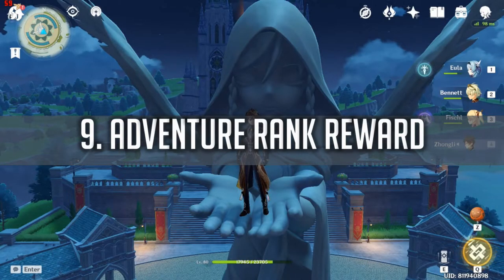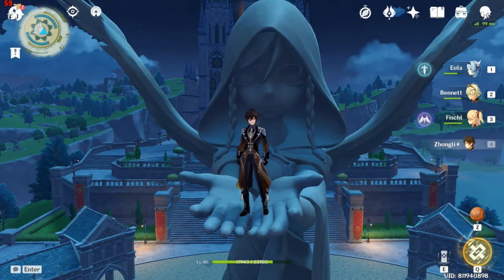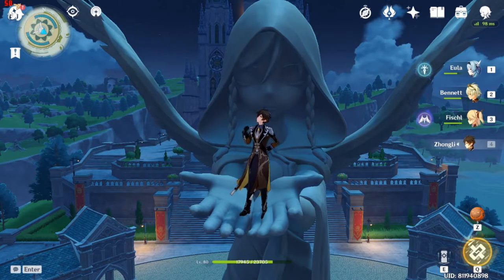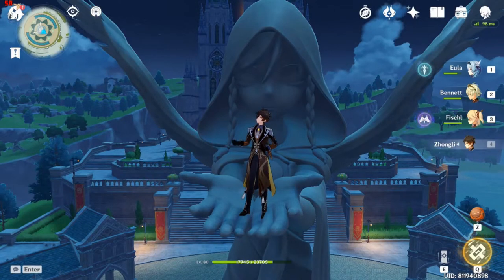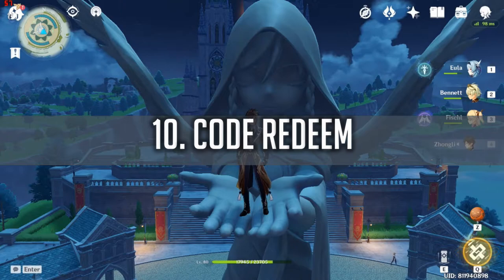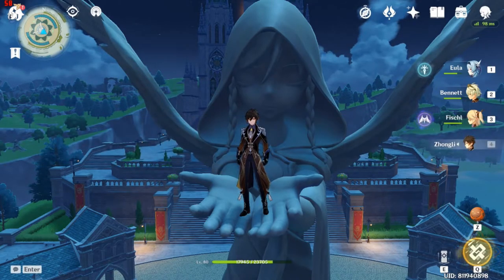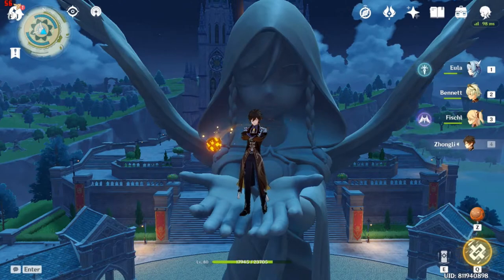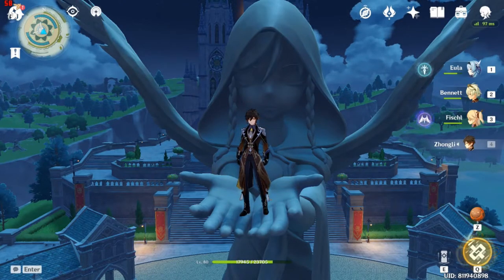Way 9 is Adventure Rank Rewards. When you reach certain Adventure Rank levels, some of them will give you Primal Gems — not every single level, just some, like level 10, level 15, or level 20. Way 10 is Redeem Codes. Sometimes Genshin Impact will give you a code for a reward — usually during an update or maintenance period. You just search for the code and redeem it. The last one gave around 60 Primal Gems per code, which is fast to get.